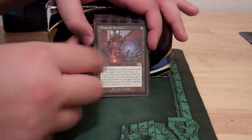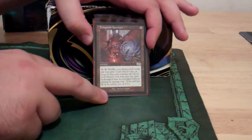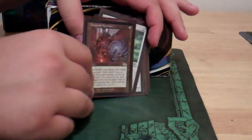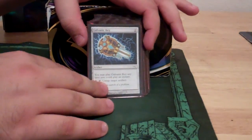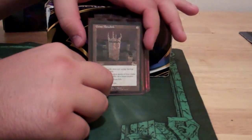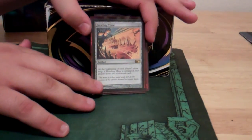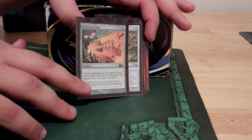Temporal Aperture is probably the funnest card in this deck because you never know what you're going to get — you can get anything from a Myr Retriever to a Darksteel Colossus, which has happened. Scrying, more untapping effects. Proliferate effects, plus minus one counter — more removal. Scroll Rack. Grim Monolith, which is another combo piece. Helm of Awakening draws more cards — great in multiplayer games because you try to get attention off of you.